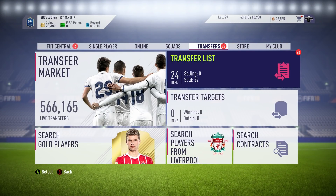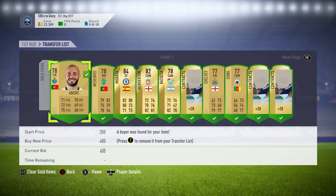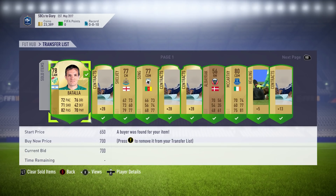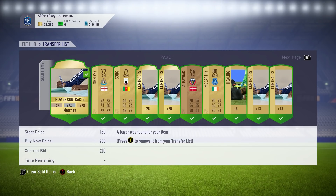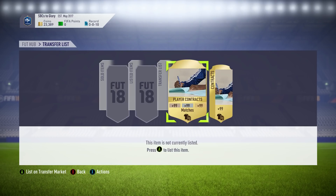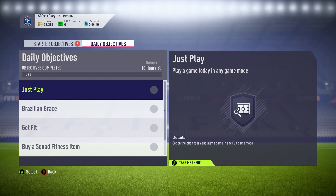What's up guys, welcome back to a brand new video on my channel. In this video we're gonna be doing the third episode of the SBCs to Glory. In the last episode we got that insane 45k pack, sold Moranta for 20,000 coins and Henderson for 5,000 coins. We do indeed have 23,000 coins in the club right now, and I've already bought a few players for the next SBC, so we're actually sitting on around 40,000 coins in total, which is amazing.